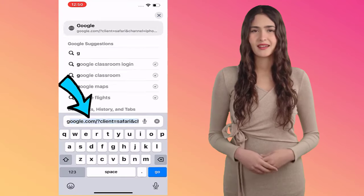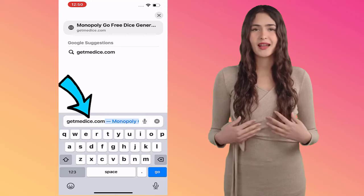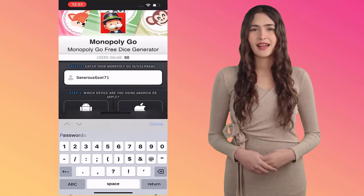Here is a take. Go to this site, type your Monopoly Go user ID, pick your mobile OS, select the amount of Monopoly Go rolls you desire in your account. Next, tap on the generate button and wait.